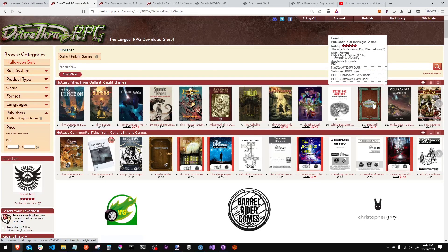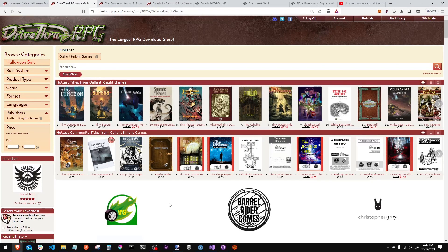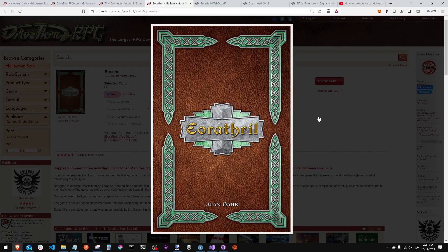They also have EO Rathril — I know I probably got that wrong. It's a very OG, OSR type of RPG that I've never discovered, and it's on sale for $4.19 from $7. So if you're a collector of OSR RPGs like I am, or if you're kind of new to the OSR scene — the original Renaissance D&D in the old days type of scene — this is going to be a great place for you to start.